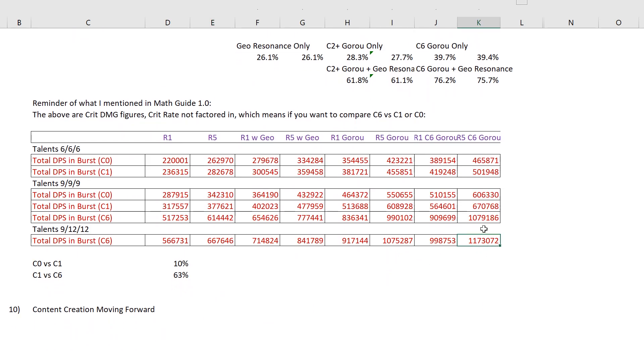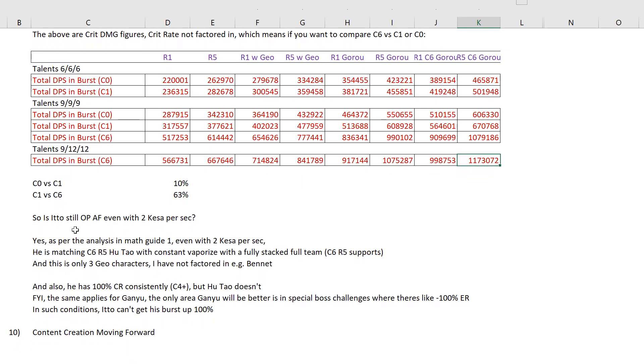The best figure you can achieve with C6 Goro, C6 Ito, and an R5 signature weapon is 1.17 million — higher than the 1.14 million I mentioned previously, because we included an additional normal attack based on what we now know from the Kesar animation. Is Ito still OP even with 2 Kesar slashes per second? My answer is yes, because as per the analysis in math guide 1, even with 2 Kesar per second he is matching C6 R5 full Hu Tao with constant vaporize, a fully stacked full team of C6 R5 supports.